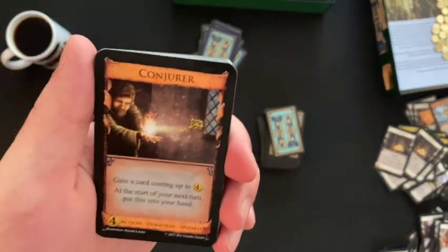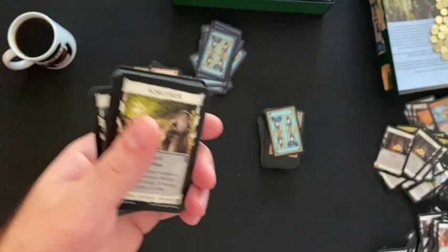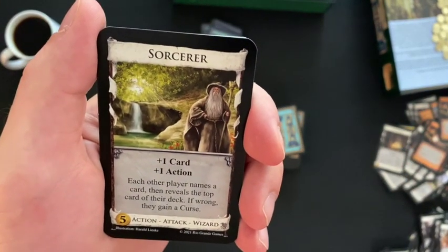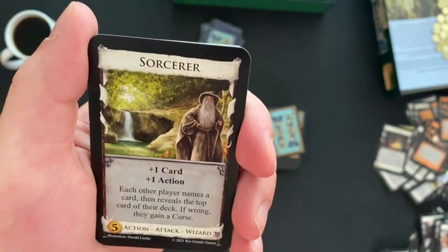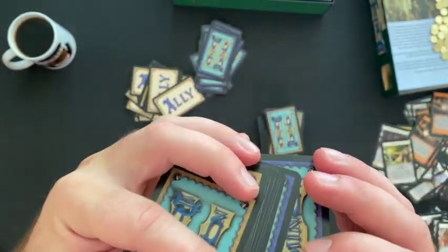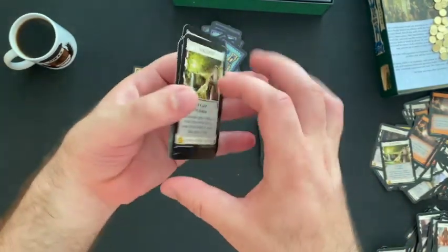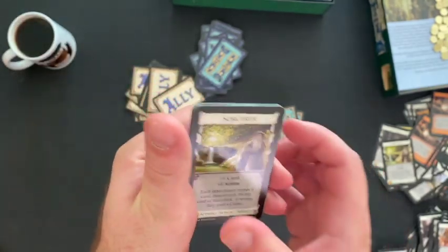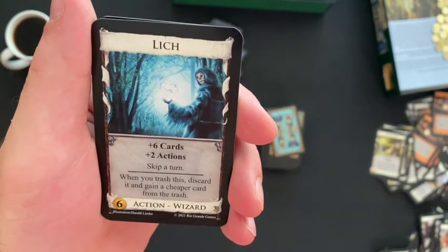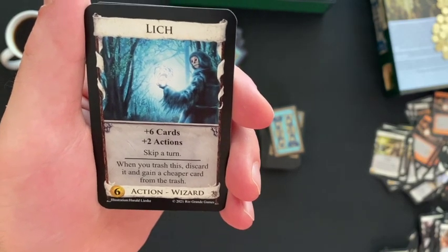Conjurer — gain a card costing up to four; at the start of your next turn, put this into your hand. Sorcerer — plus one card, plus one action; each other player names a card, then reveals the top card of their deck — if wrong, they gain a curse. Lich — plus six cards, plus two actions; skip a turn; when you trash this, discard it and gain a cheaper card from the trash.